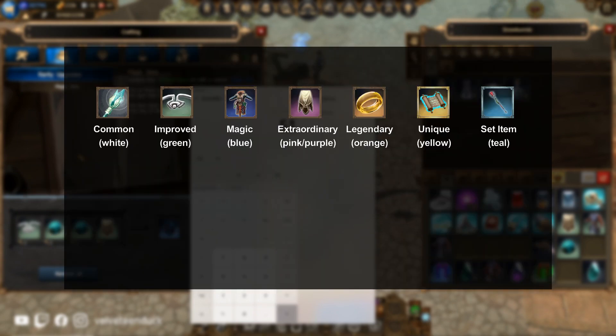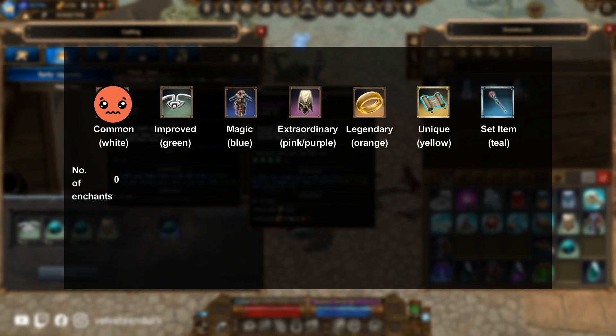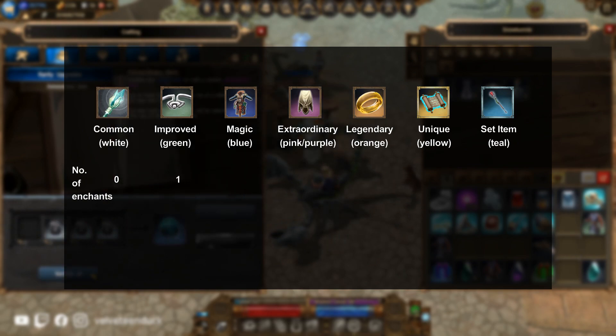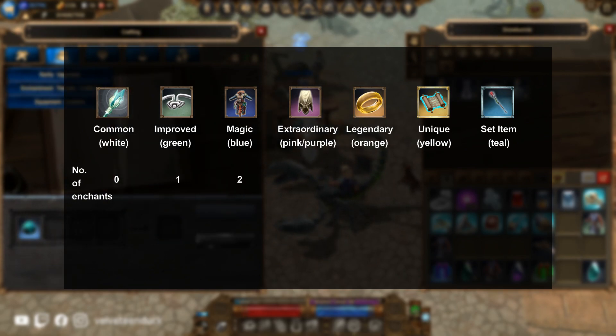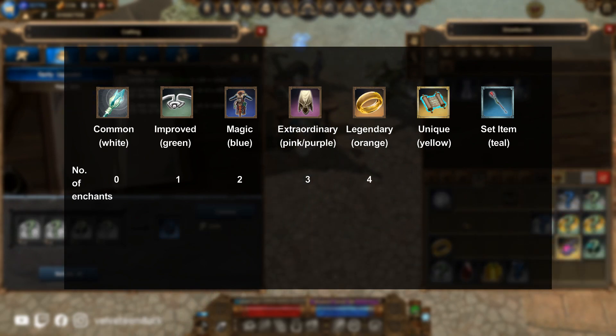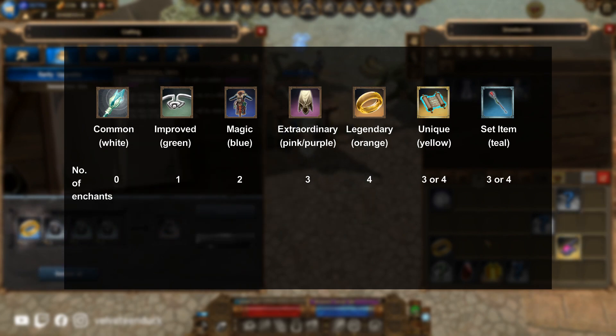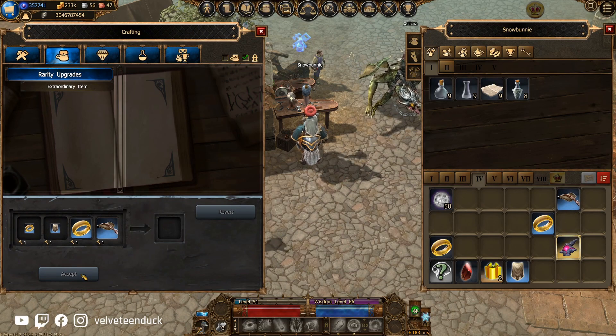Enchantments are also important because different rarities will have different numbers of enchantments. Common items have none and are useless, improved items have one, magic items have two, extraordinary items have three, legendary items have four, and unique and set items can have three or four depending on that particular item. Your end goal is to have a collection of legendary, unique, or set items, each crafted with four platinum lines that complement your playstyle.